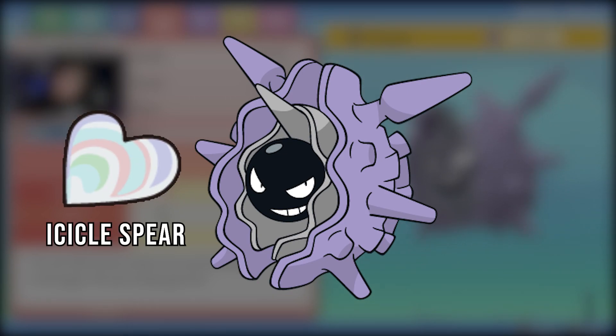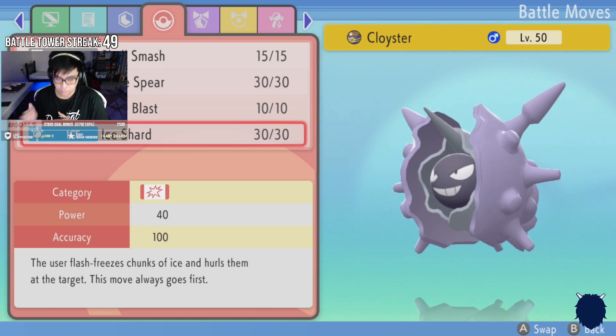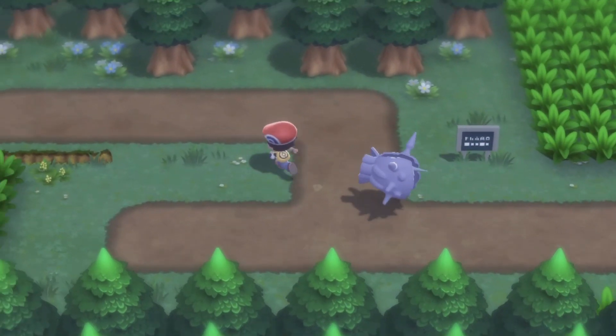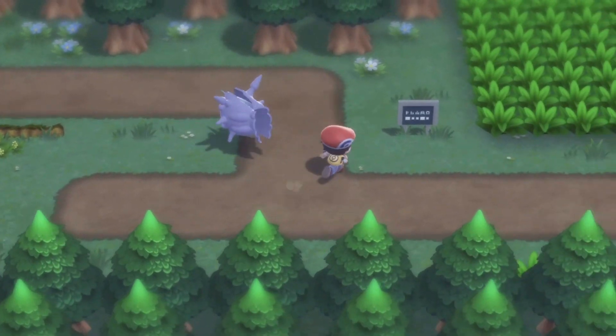Once you have disposable Heart Scales, you can actually give 3 Heart Scales to a Cloyster, which will give you Ice Shard, Shell Smash, and Icicle Spear. Once your Cloyster moveset is complete, you'll need to apply some EV Training in Attack and Speed so you can get the most out of the Pokemon. Once your EV Training is done, your Cloyster is ready to freaking demolish anyone in its path.